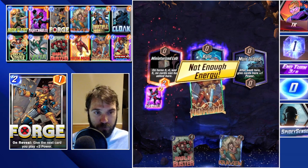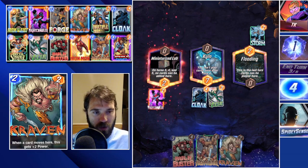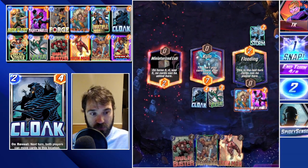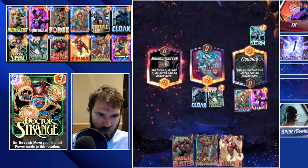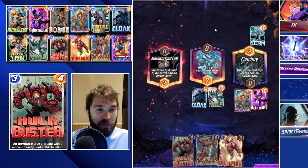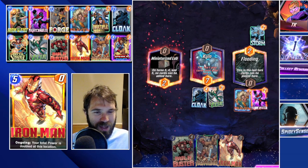Vulture into Kiln should give us a pretty easy win condition in Miniaturized Lab, with Heimdall on turn six to start stacking cards into Moore Island. We drop Craven, move our Nightcrawler, have Heimdall to drop on five — nobody's going to be able to play anything there. Maybe a sneaky Infinaut, but nobody was going to match us. On six we drop Heimdall here, shifting Vulture and Cloak over for a decent power push. Kiln gets Craven and Nightcrawler support. Since they didn't invest, we pass the rest of the game.